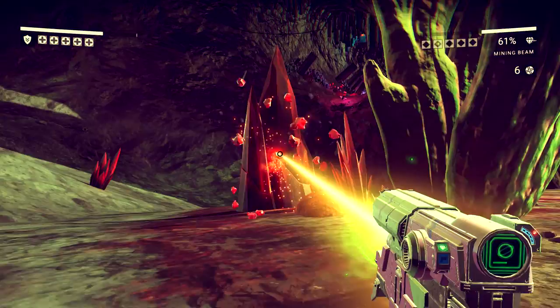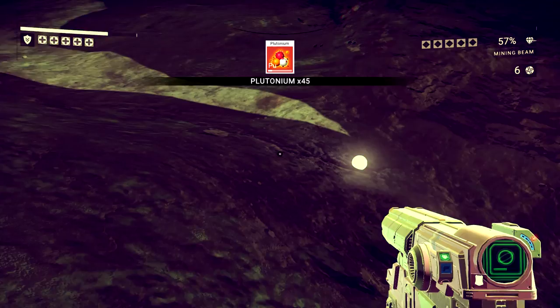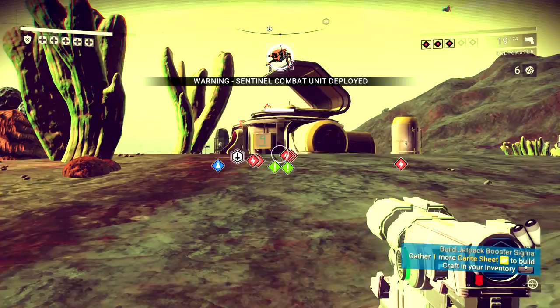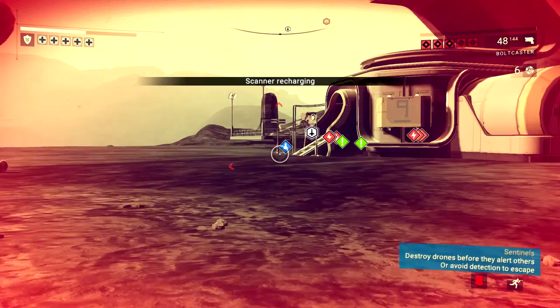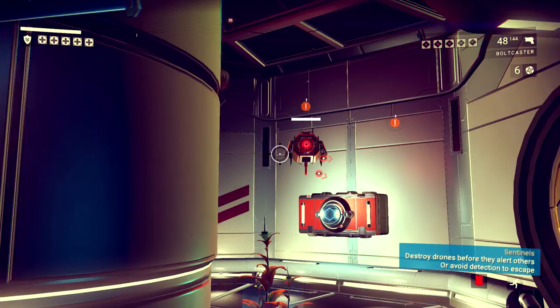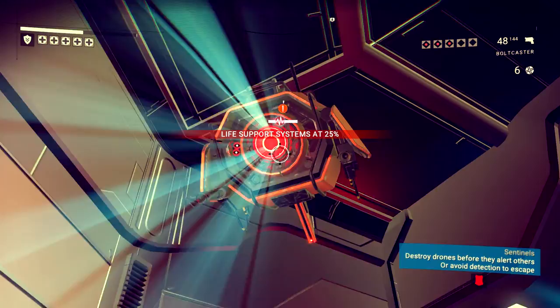There's plutonium too - not as useful but I do need it to charge some stuff up. There's a gravitino ball right there - let's grab it! Any more? Go, go, go. There's an elite one - they're really not happy with me. If I just hide, do they go away? Run away! How did you get in here? That's not possible - I'm not here, stop it.